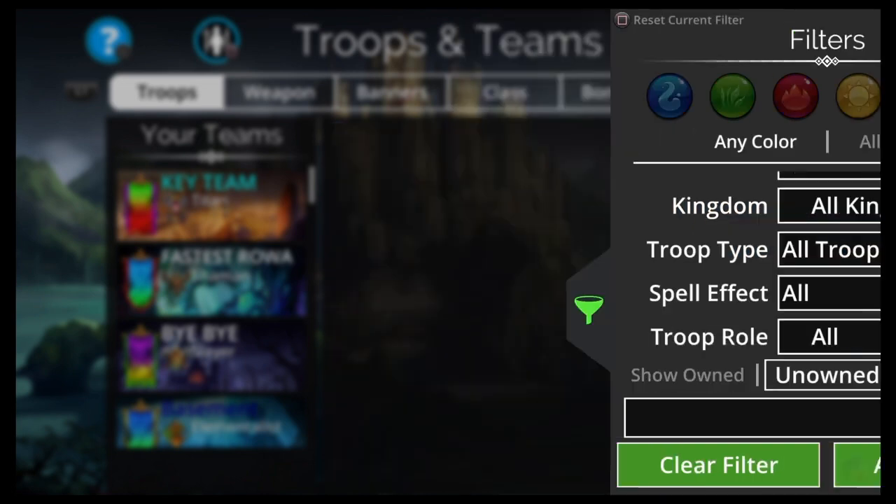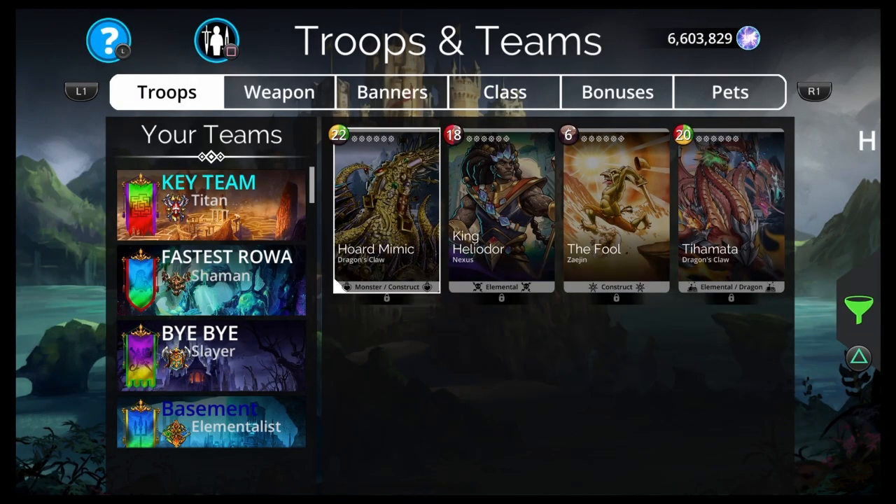Let's look at my Unowned real quick. Missing the Horde Mimic, who is one of the hardest things to get in the game. King Heliodor — just been unlucky with that one, I could have got him right there through guild seals but of course not. The Fool is in the vault, so I just have to open some vault keys. And then Tiamada Mythic, just waiting for a Dragon's Call week — I got 6,000 Event keys, I'm sure I'll get it. These three I should be able to get pretty soon.